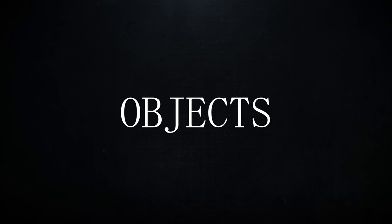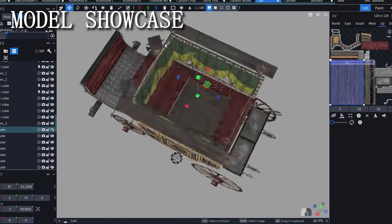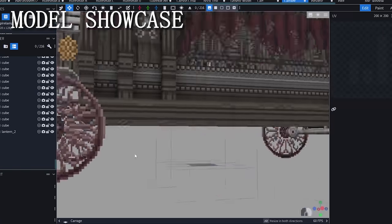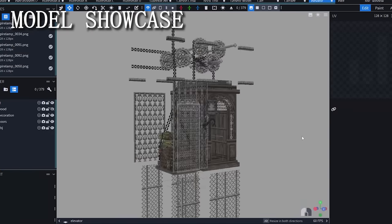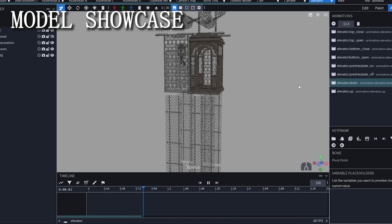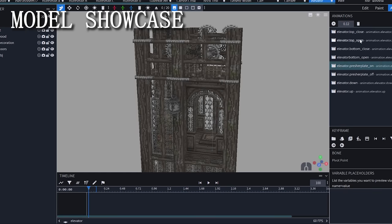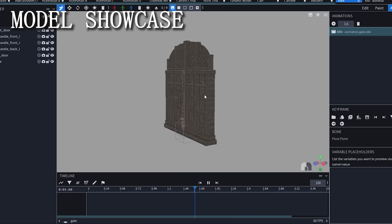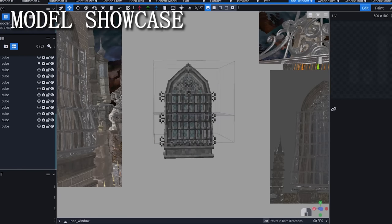It doesn't stop there - there's more models. We have objects too. These ones I made during my free time - objects that I really wanted to include for a while. So far we have the carriage, a heater, an elevator, the gate with a troll banging on it, an NPC window, a dog cage, and many more. I really like how clean the pixels are - it really fits the design.